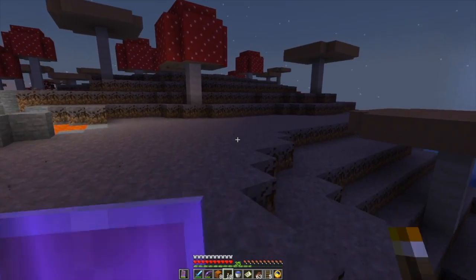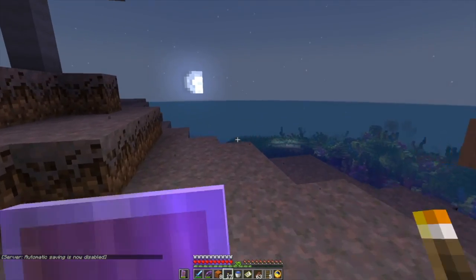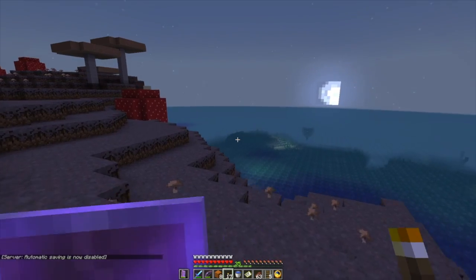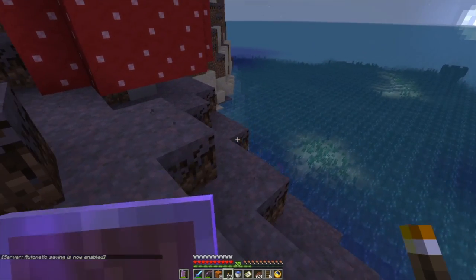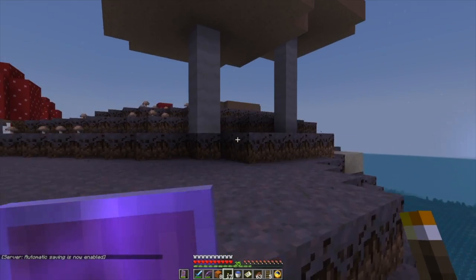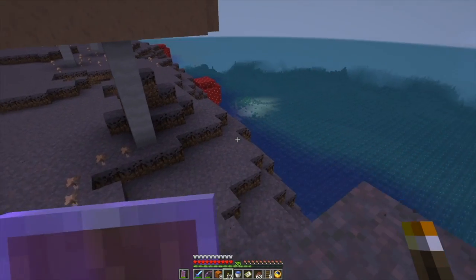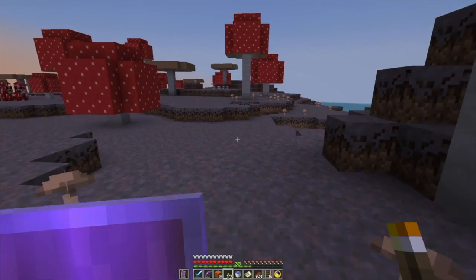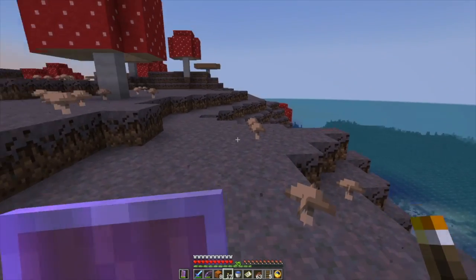That's all pretty. Some lava just for good measure. That looks like a shipwreck too — one that didn't sink completely, interestingly enough. We've got some aquatic update features around us. Let's finish this lap of the island then come back and check out the shipwrecks. Let's see if I can find my boat.